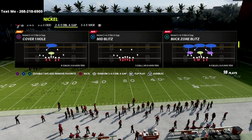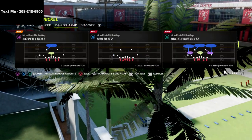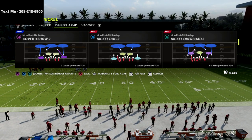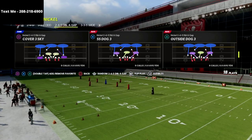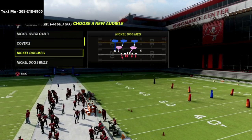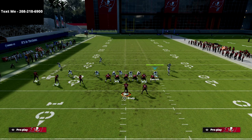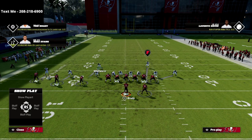I wanted to go over Nickel 245 Double A Gap in this video. We're going to share basically a two-play scheme — we're going to come out in the Outside Dog every single play. The reason I like to come out in Outside Dog, or just any safety type blitz, is because you're going to see what it does for our coverage, and then we're just going to audible into either the Mid Blitz or the Buck Zone Blitz.